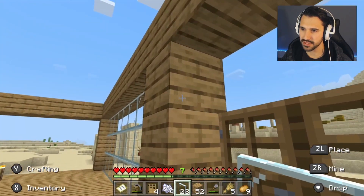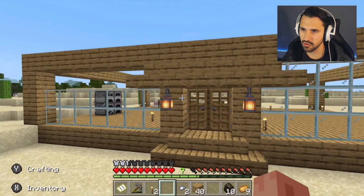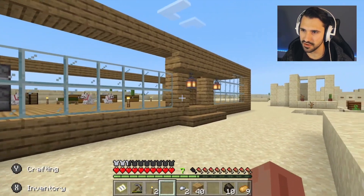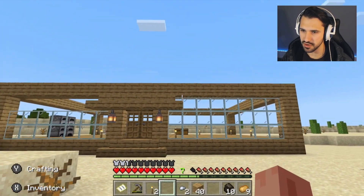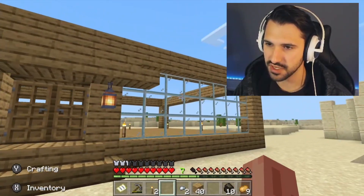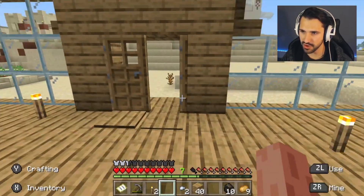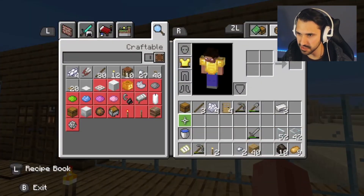Oh look at that — we're gonna make a nice little glass window here. Oh man, that looks tight. I don't think this house should look this good. It's got no business looking this good. Okay, popping off! Let's get the wall done and we'll call it a night.